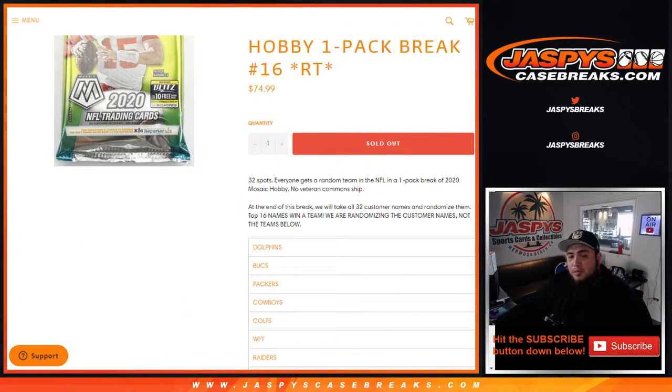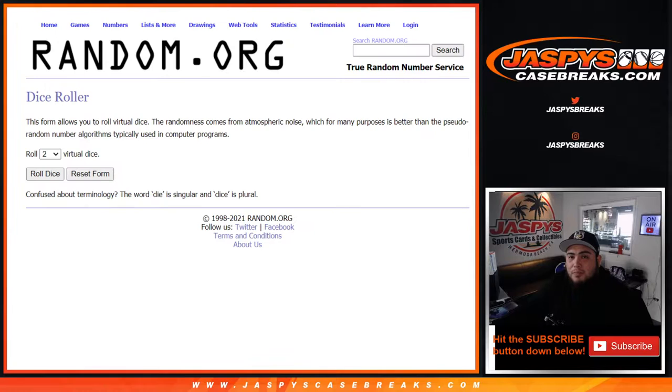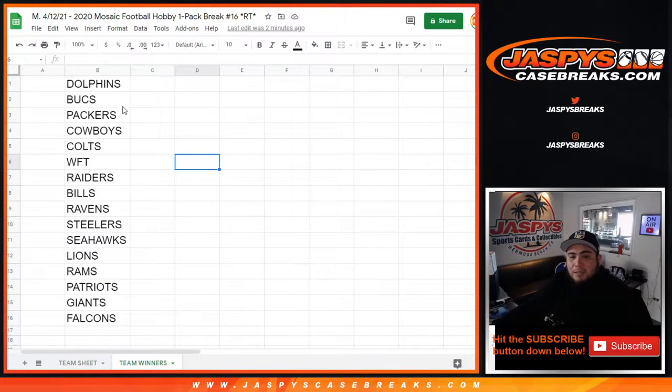So the way this works, guys, is first we'll do the break — randomize customer names and teams in the NFL, distribute the hits out of the one pack of Mosaic Hobby. Then at the end of the break, we'll take the original list of all 32 customer names, randomize them only, and match them up with these teams. Top 16 get a team in the break. So we do the break first, distribute the hits out, come back, randomize 32 customer names, and the top 16 will get a team in Contenders Optic number five, which is sold out coming up next.